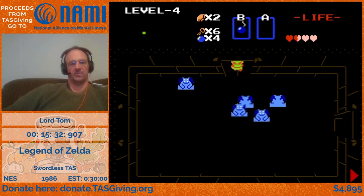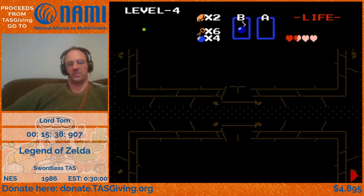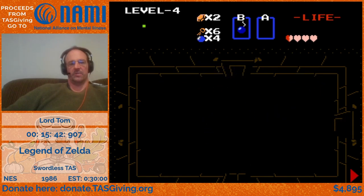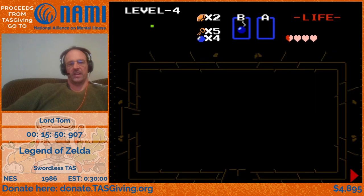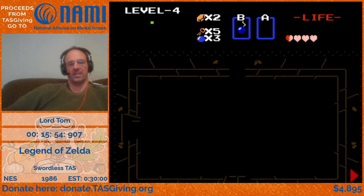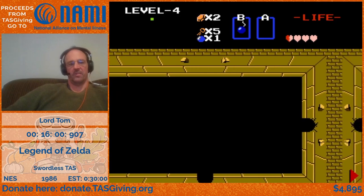One of the biggest ways to save time in these runs is eliminating item changes — it takes about two seconds to go to the start screen, switch items, and come back. A common strategy in recent TASes of this game is to eliminate one of those extra item swaps by running out of bombs and planning things so you get the correct item automatically when you run out.